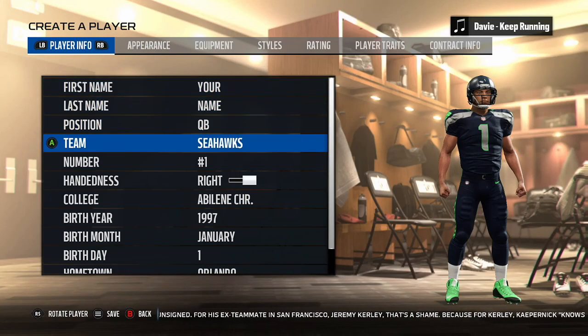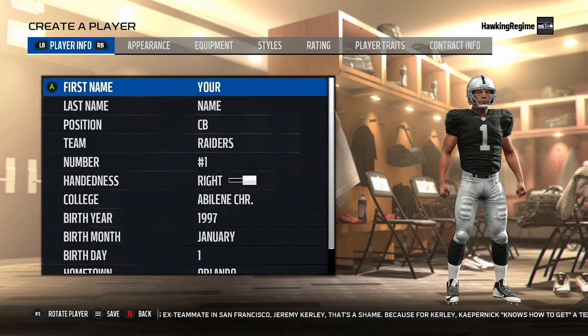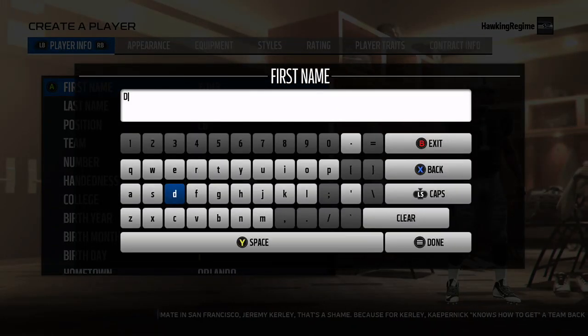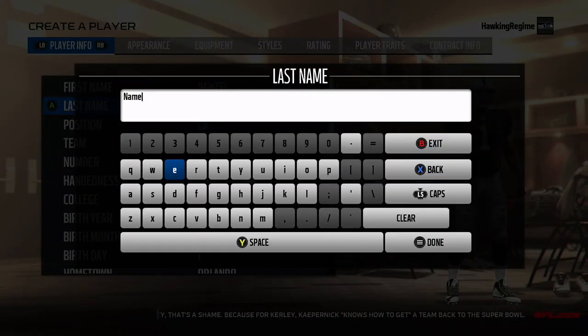Yo, how's everybody doing? It's the Hawking Regime here and today coming at you guys with another Madden Player Creation Tutorial video. I'm going to be doing Denzel Ward of The Ohio State University, projected first round cornerback, probably the top cornerback in this year's 2018 NFL Draft.